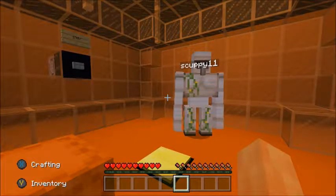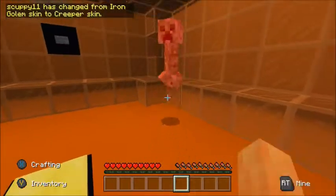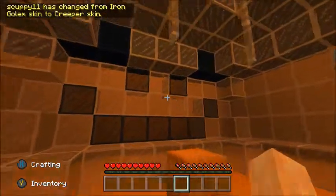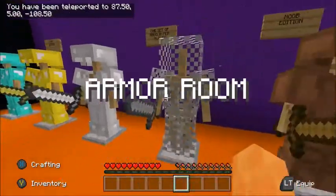Let's try to turn into a creeper - there you go, I'm now a creeper! It's changed from an iron golem skin to a creeper skin. So yeah, I'm in a pumpkin, let's go to the armor room where apparently you can get armor.